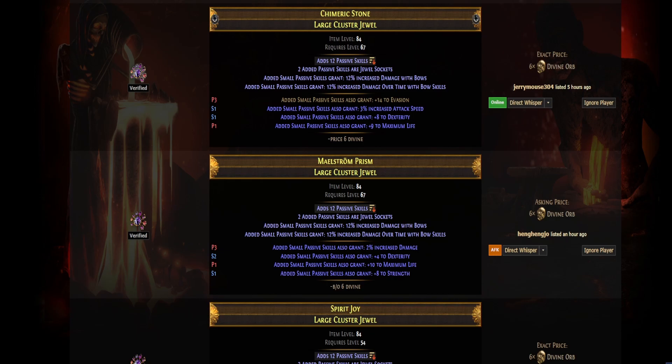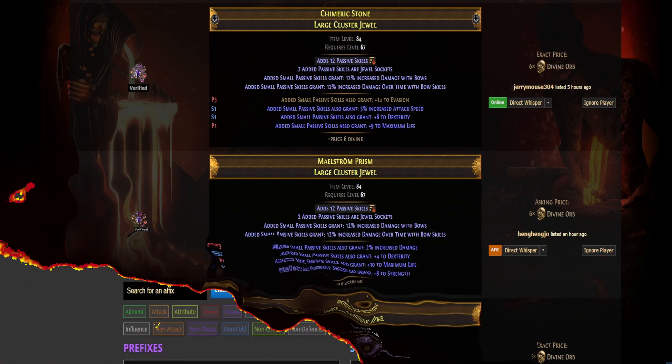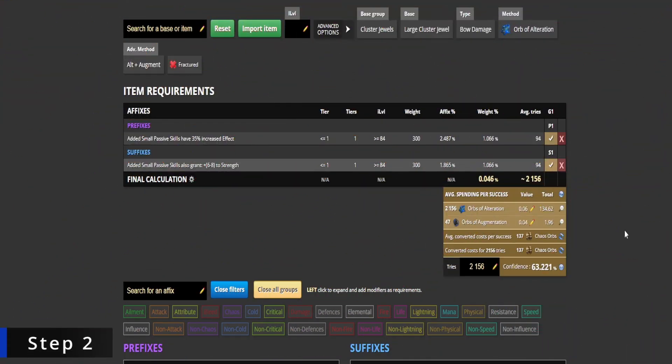Step two: use orbs of alteration in combination with orbs of augmentation until you hit added small passive skills have 35 percent increased effect and added small passive skills also grant plus six to eight strength. The average spending per success is 2,156 orbs of alteration and 47 orbs of augmentation.